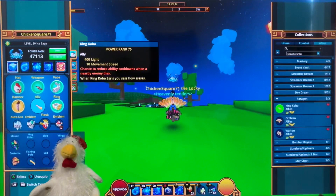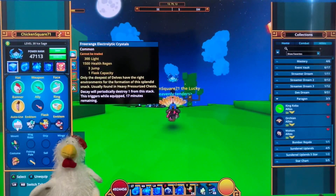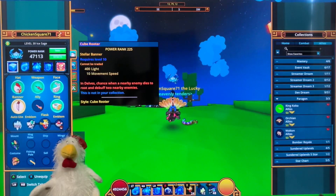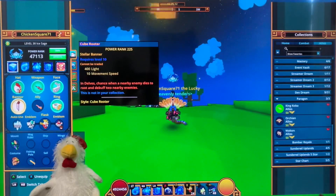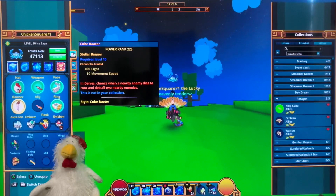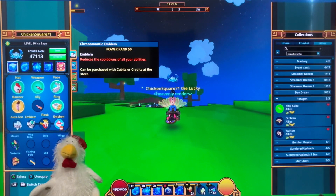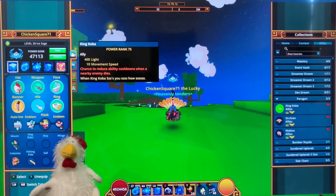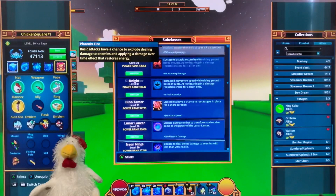I usually go with King Koba or Bolton. I have the free rent electrolyte crystals. I have the Root Cube banner — this is a good banner for Delves because it will root and debuff two nearby enemies, which is very helpful in later depths. I also have the Arcane Emblem and the Chromatic Emblem for this class, and I have the Death Defying Vial, which comes in handy. My subclass is Solarian.